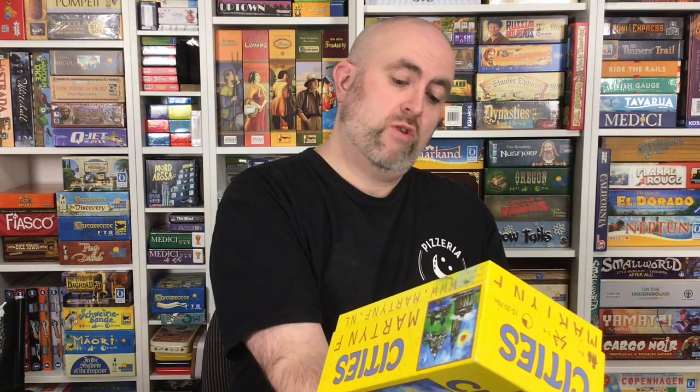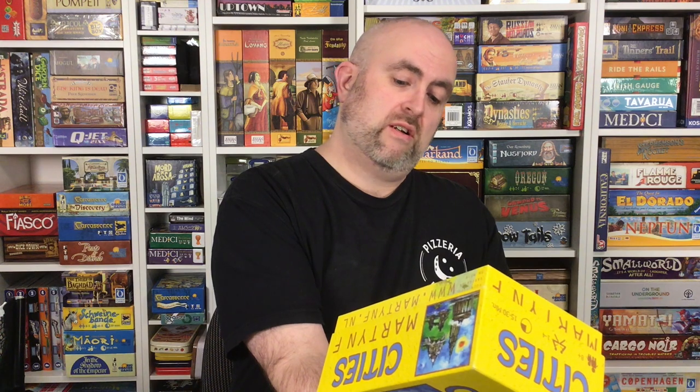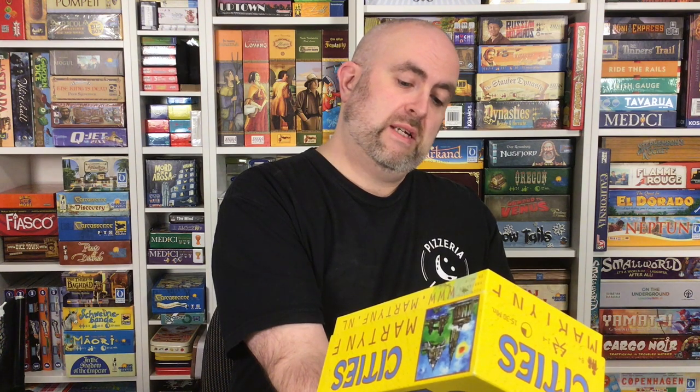Cities was designed by Dutch designer Martin F., and was published by his own company, Emma Games, in 2008. In 2009 it was recommended by the Spiel des Jahres — Game of the Year — jury. This is the original Emma Games edition, I think. And in 2010 there was an English edition published by Z-Man.